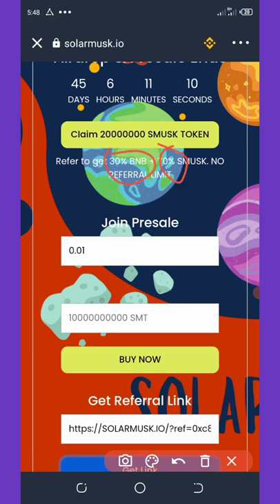Your referral link will be generated and you can share it with friends to earn commission. Each referral gives you 30 BNB and 70 percent Solar Musk tokens. This is the best time to share and earn unlimited income from referrals — each friend who buys this coin will give you 30 BNB and 70 Solar Musk tokens.